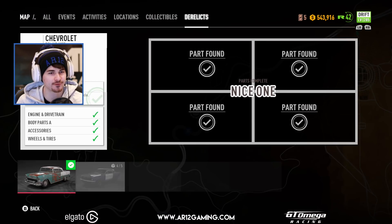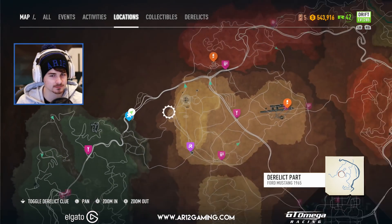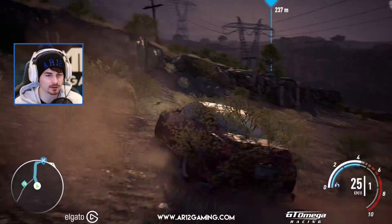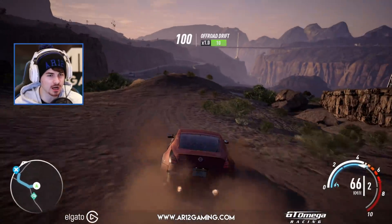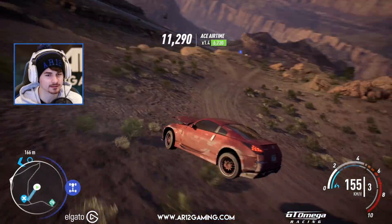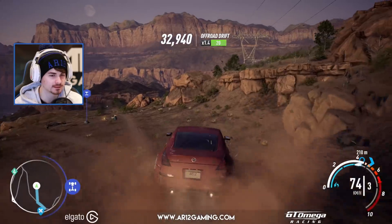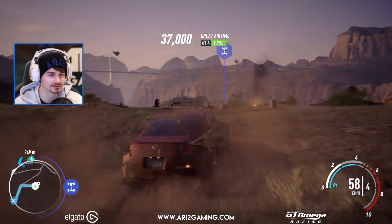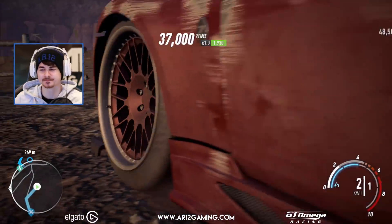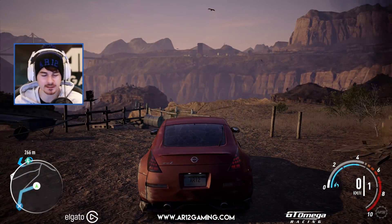Last one! Look how fast we're doing this — this is a derelict speed run. Secret jump! Oh, it's all the way over there. Don't fall off! Hell yeah, that was pretty good. My little drift car turns out it's an off-roader. Good job, 350Z.